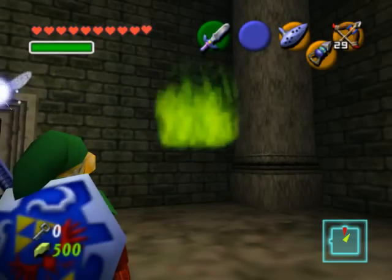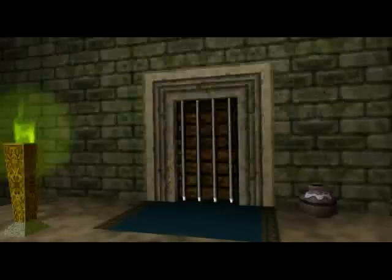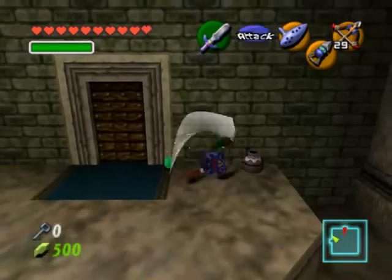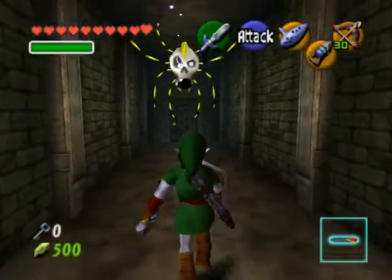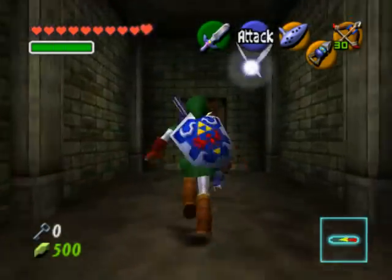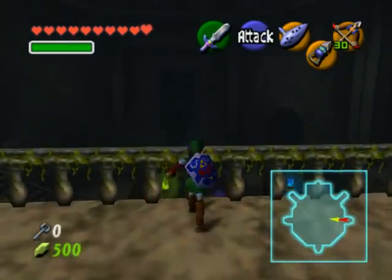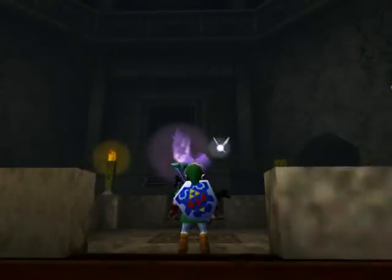Once you defeated Amy, the third Poe sister, she will leave behind her flame, so you have three out of four flames lit. This also opens the door back to the main room. Climb on top of the platform and slash the jars to get arrows and hearts. Go through the door and there's a big Skulltula — shoot it down with either your hookshot or the fairy bow. Head back through to the main room.